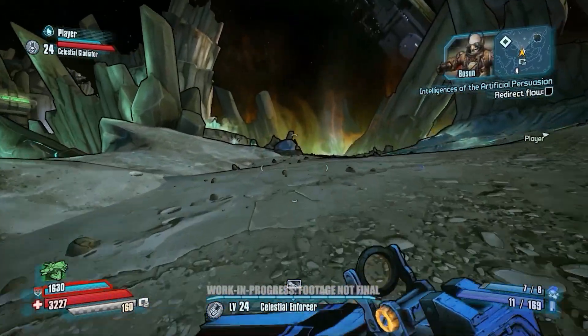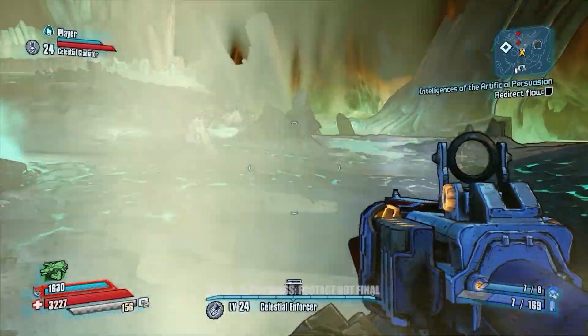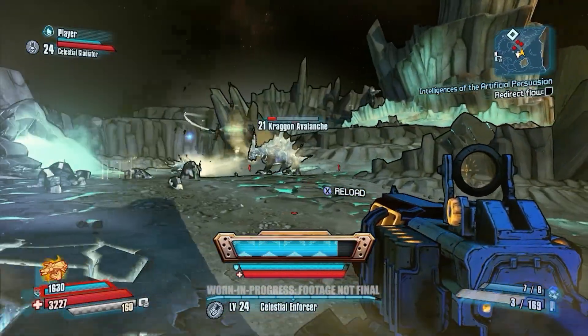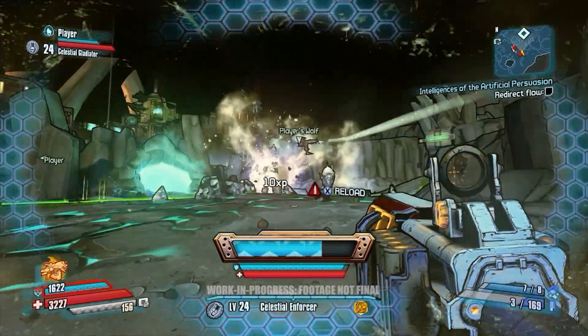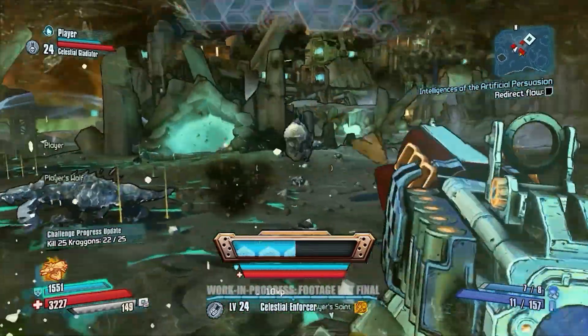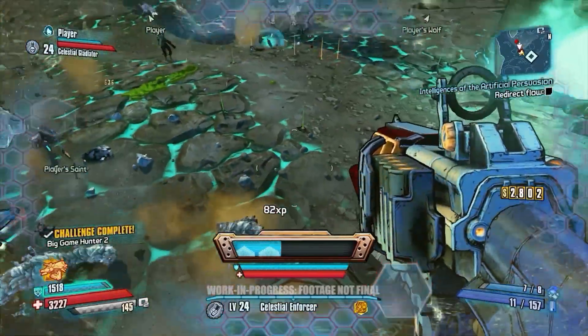Let's try and show off Wolf and Saint here. Wilhelm just deployed Wolf and Saint — those are his two drones. Wolf is going to go out and cause some trouble, while Saint is going to stay fairly close by to replenish Wilhelm's shields whenever they drop. Our Wilhelm player's pretty pro, so we might need to get a little bit more challenging fight for him.